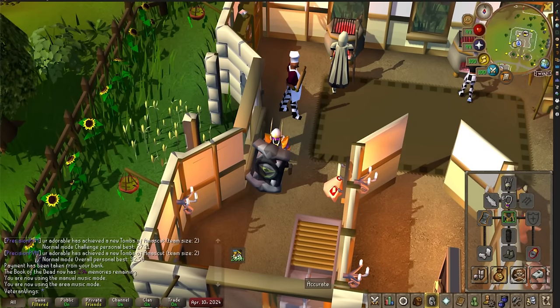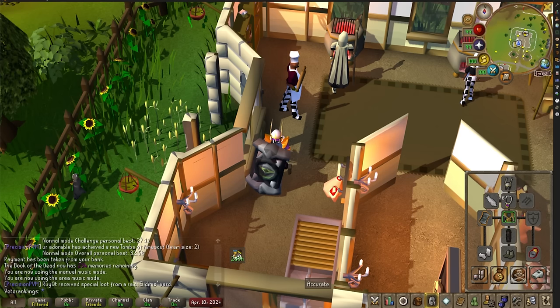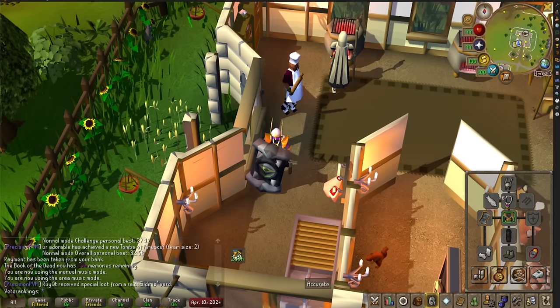Today's update saw some massive changes to the Wilderness Agility course. What may be the new best-in-slot training method for Agility XP rates is what I want to find out today. How much XP can we get? How much loot can we get? And am I going to get PKed? All that is going to be discovered on today's episode.